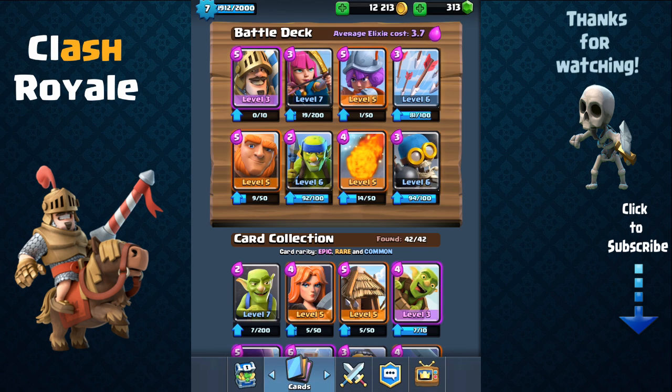Here's one of the best decks revolved around using your epic Prince card. You first have the Prince, which is a melee troop, same with the Giant. Both are very good tanks. The Giant has a lot of hit points and the Prince has very decent hit points too, so I consider him a tank. Both are melee troops, so you have to combine them with ranged attackers.